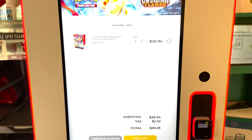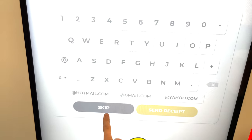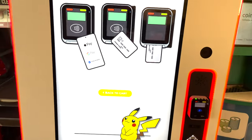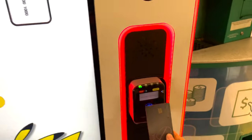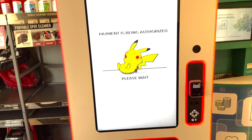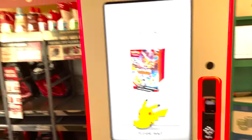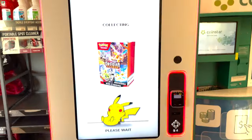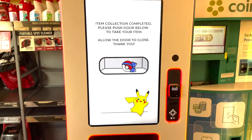So this is what we're looking at now. It's asking me to enter an email for a receipt — I don't need a receipt, so I'll skip that. Using the touchscreen to tap through the purchase. It's spitting it out — what do we got? Assuming it's going to be down here... yes! Let's go. We got it. There it is.